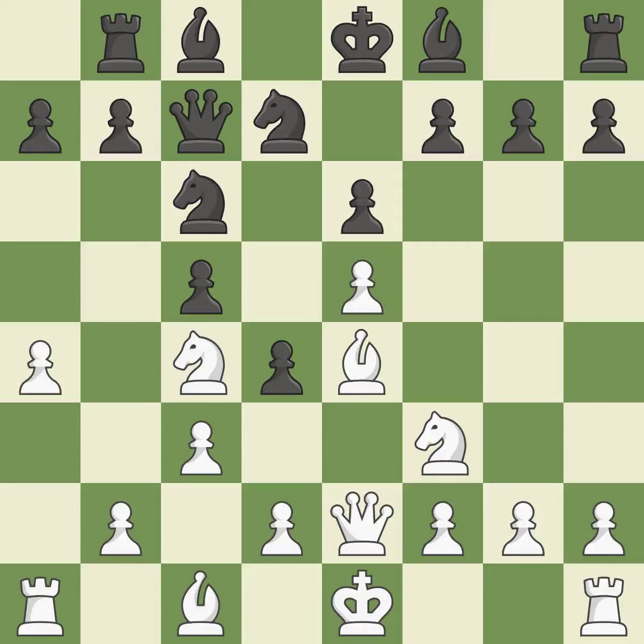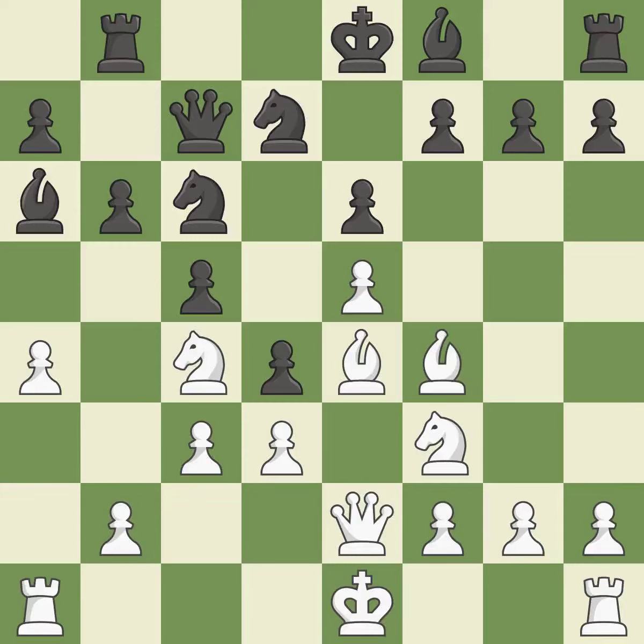It is best. The game was almost evenly matched, but black is now worse — it is incorrect. This protects the attacked pawn; this is the only move that works — it is a great move. This forces the opponent to double their pawns, which weakens their pawn structure — it is good.